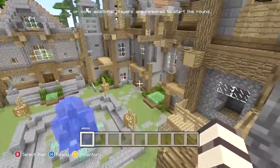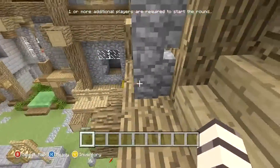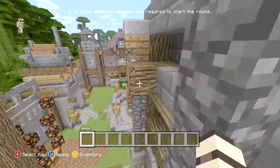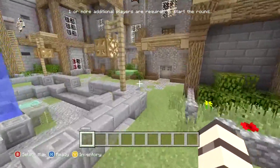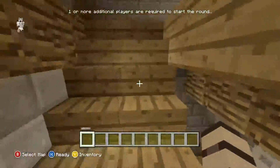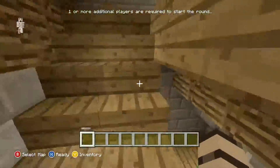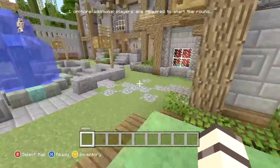Anyway, you guys know the parkour — go into there, parkour out to the trapdoor, then into here and you jump up to here. And then you come into here — let me just start over because you guys really need to hear what I said. So you go through here, come up the stairs, you parkour over to the trapdoor if I can.